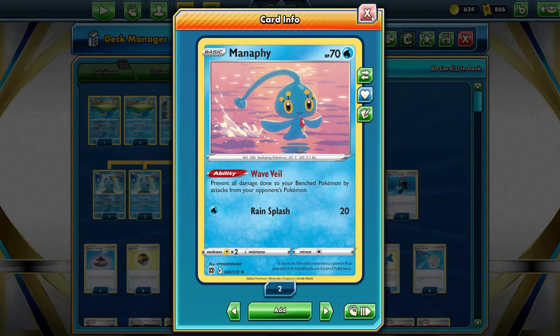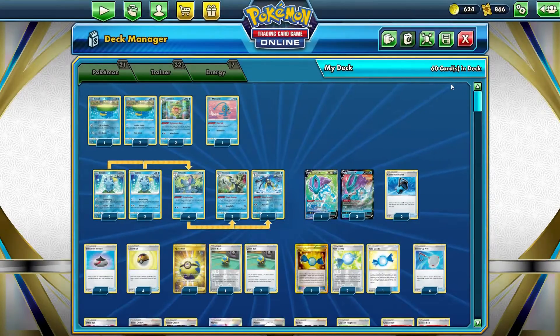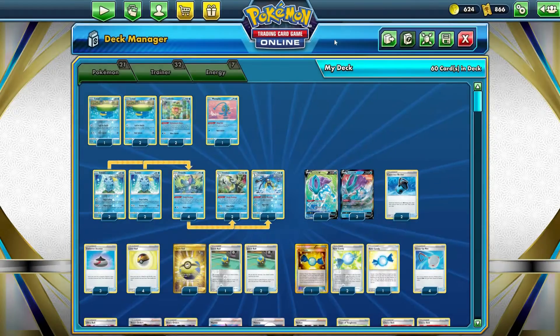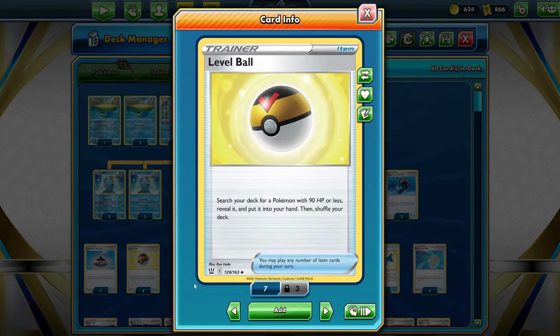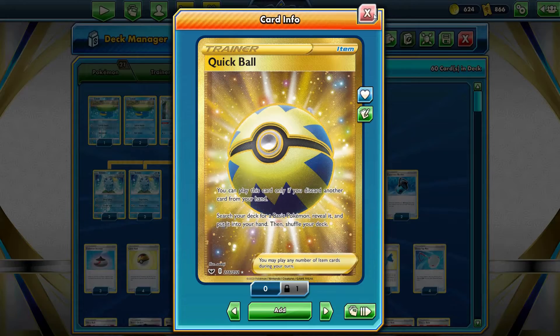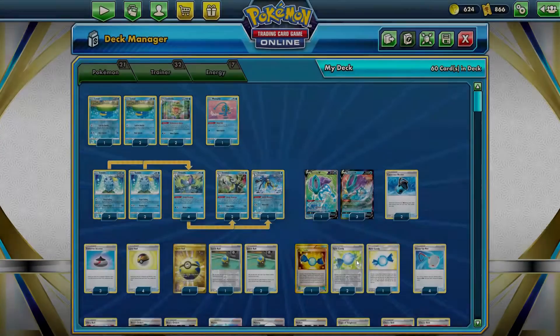Well, you have Lotads, but you have no Lombres. Manafee to help protect your bench. Capacious Bucket to help fetch out your water energies. You have your stuff to get — your Level Balls, your Quick Balls, your Evolution Incenses to help get out your Pokémon when you need them. The Rare Candies again.